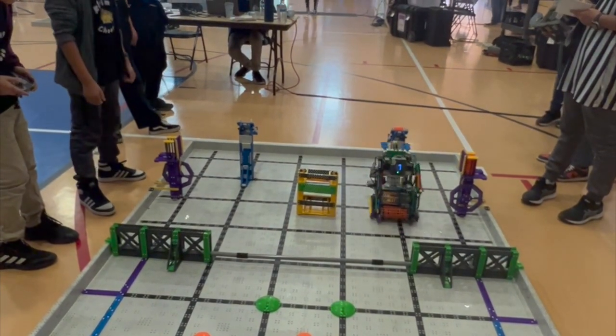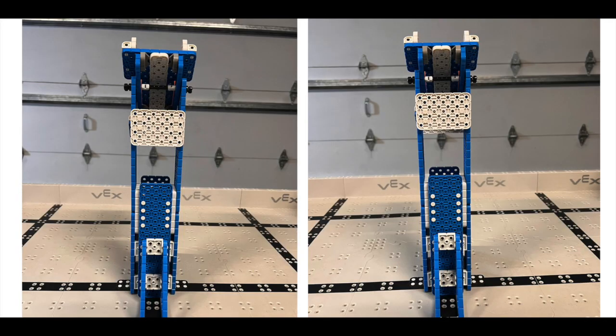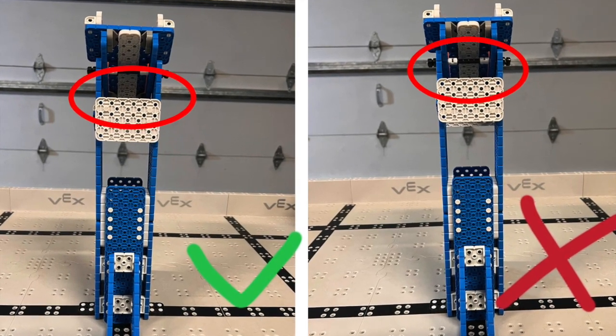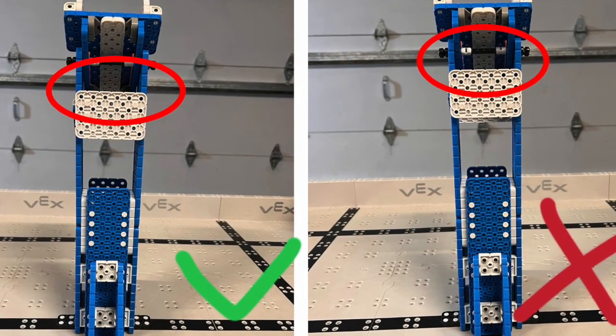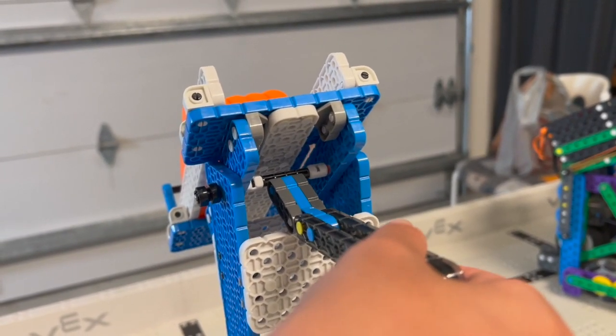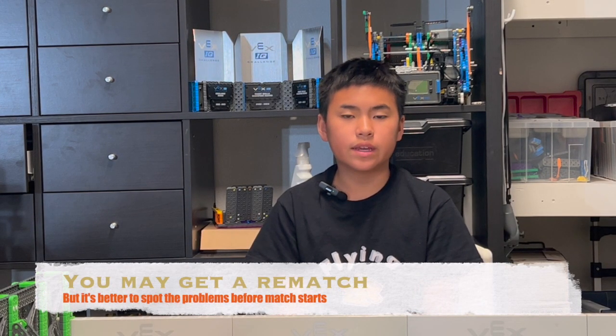This is a rare mistake, and I'll show you the picture. Spot the difference in 5, 4, 3, 2, 1. On the right side, the white plate is installed 1 space taller, then you cannot get in. If this happens, do not worry — talk to the referees and they can assist you.